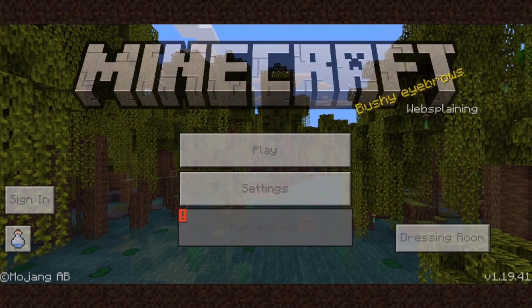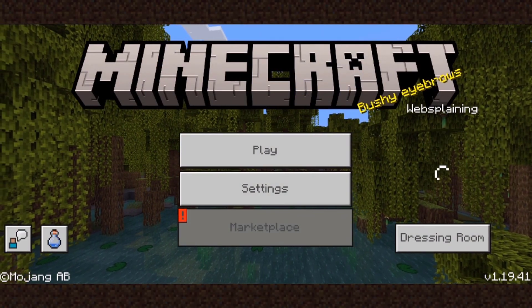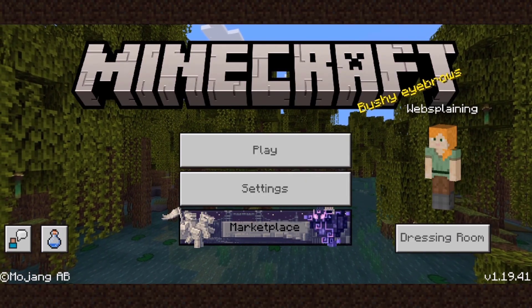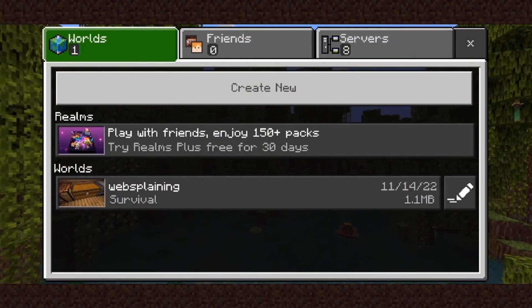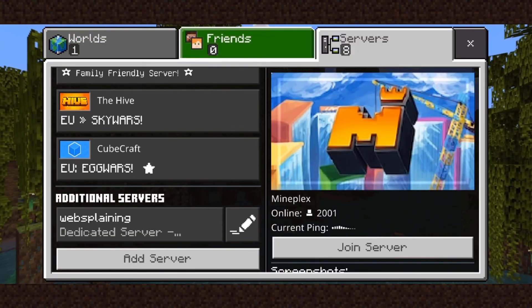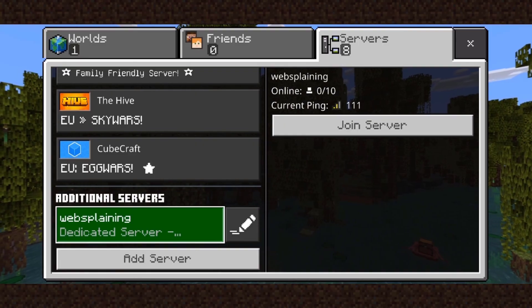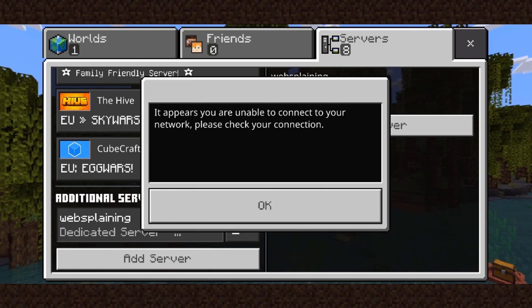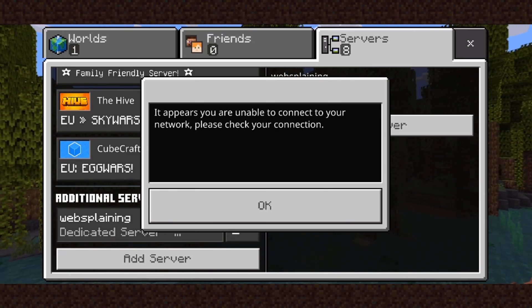How to fix 'it appears you are unable to connect to your network, please check your connection' on Minecraft Pocket Edition. Most likely you've tapped on Play, then on Servers, scrolled and picked your server, tapped on Join Server, and been greeted with that error message.